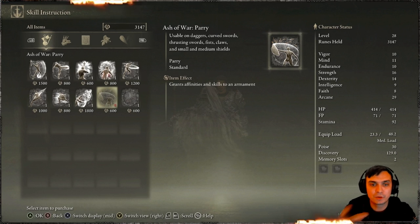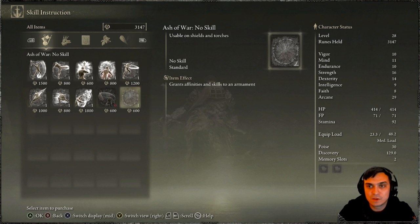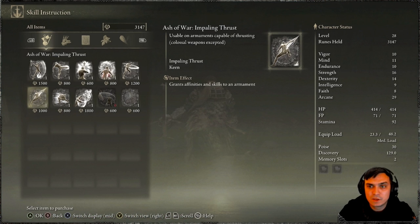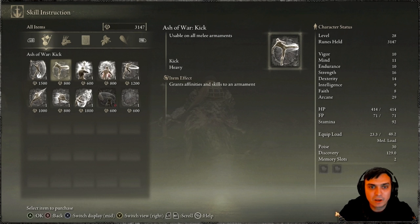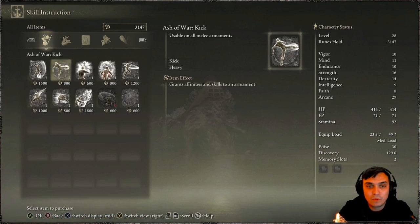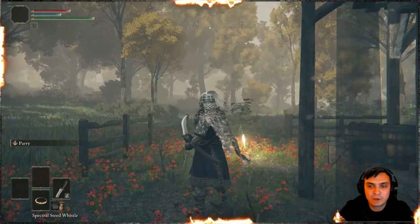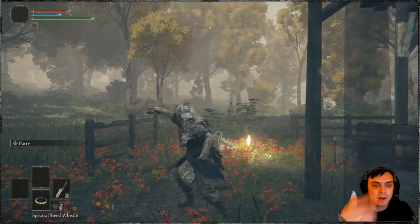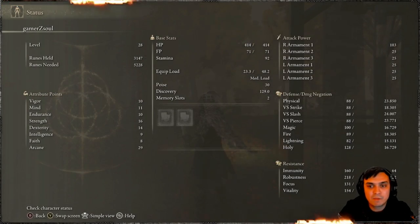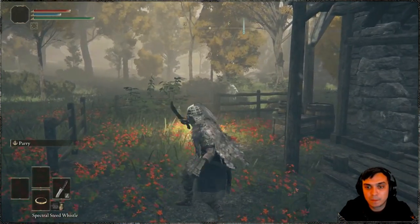Do read through on what weapon types it works with. You've also got other skills over here: Storm Blade, Quick Step, Impaling Thrust, and I believe Kick. I was playing Dark Souls 3 a few weeks ago, and whenever you would do a parry it would actually use up that mana thing — FP, there you go — so it uses FP in Dark Souls 3. But in Elden Ring it does not, as you can see it does not use any FP right now.